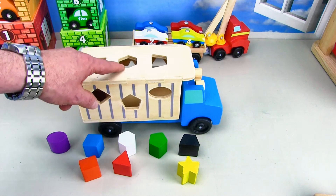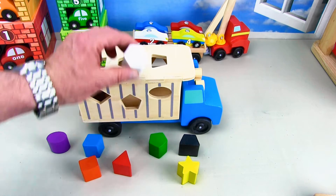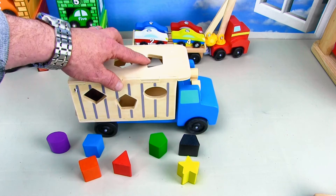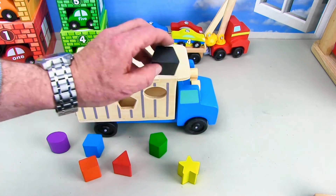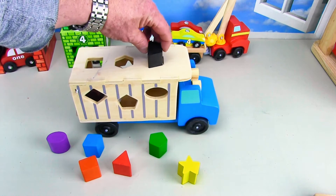Now we've got a hexagon — here's the hexagon, it's the white hexagon, into the top. Next, right here — that's my favorite shape, it's the trapezoid. We've got a black trapezoid, ready — it goes in just like that.